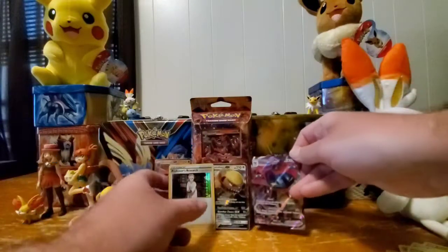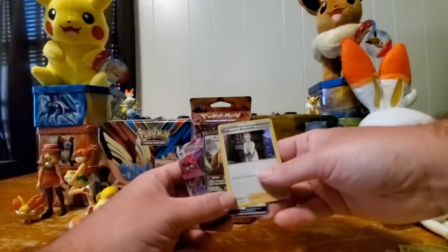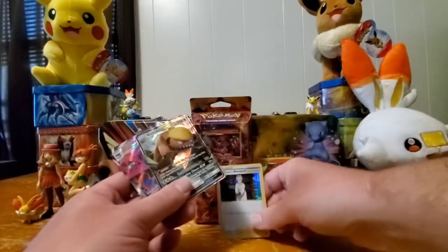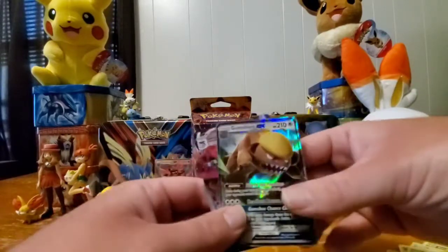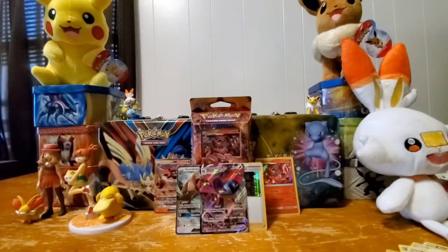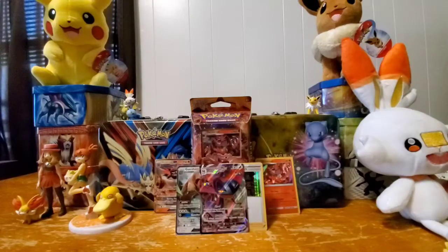So from all four packs — the two from the GX box and one each of Sword Shield base and Rebel Clash — the highlights were the Gumshoos GX holo and the Dragapult V-MAX. That's a pretty nice haul! Hope you all enjoyed the video. Make sure to like and subscribe if you haven't already, and follow me on Twitter at RACTCG for code cards. Thanks for watching — rock on, keep collecting, and as always stay safe!